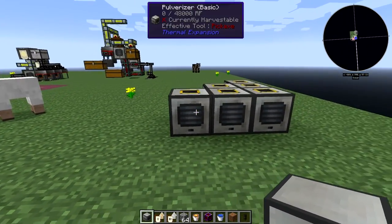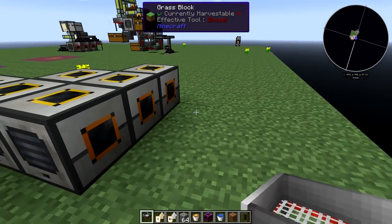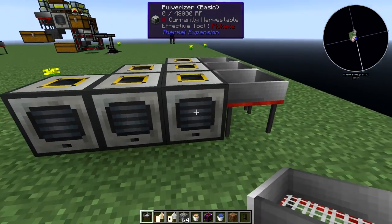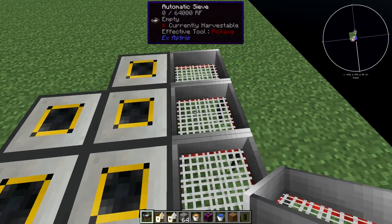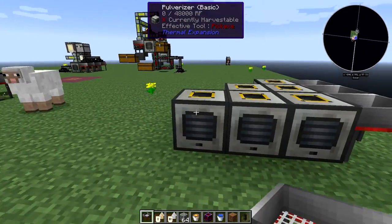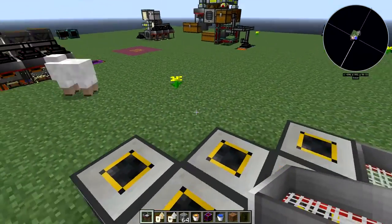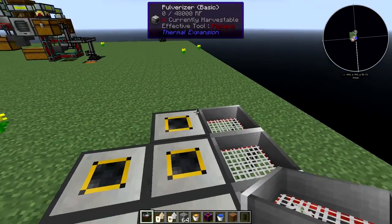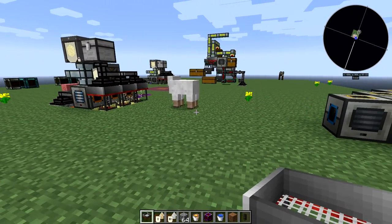Next we want to put the sieving machines - the automatic sieves - on the side here. This one has three stages: cobble to gravel to sand to dust, so it's sieving dust. This one goes cobble to gravel to sand, so it's sieving sand. This one is just cobble to gravel, so it'll be sieving gravel. That way you get all the resources from all ore types. You could also set something up for netherrack - it only requires crushed netherrack - but we're not doing that here.